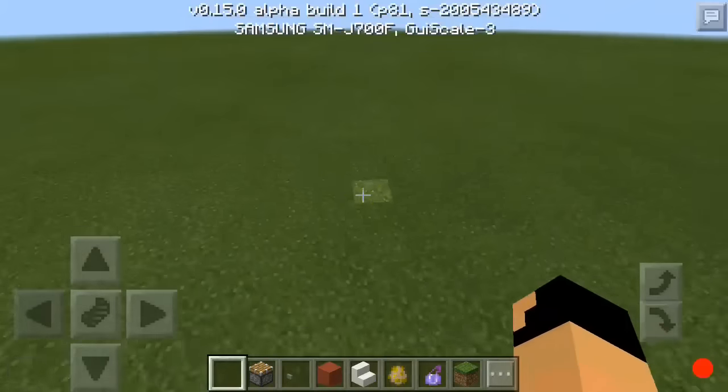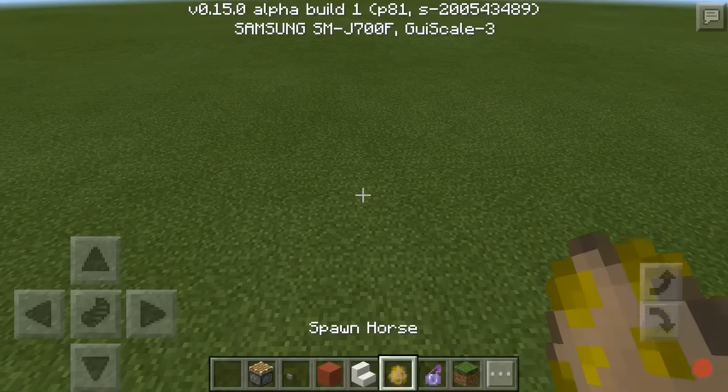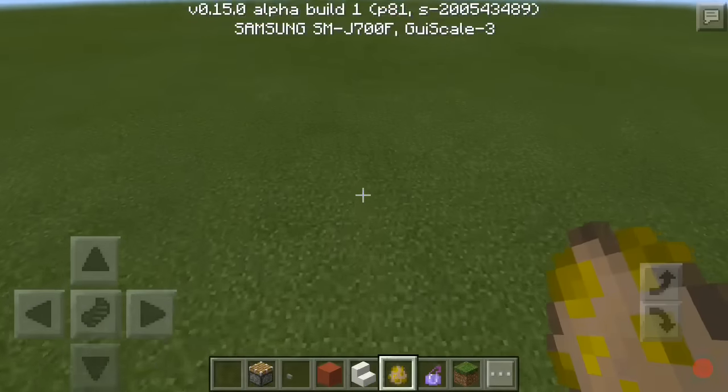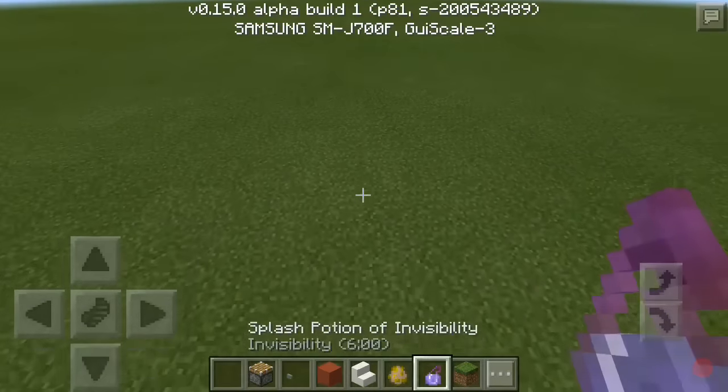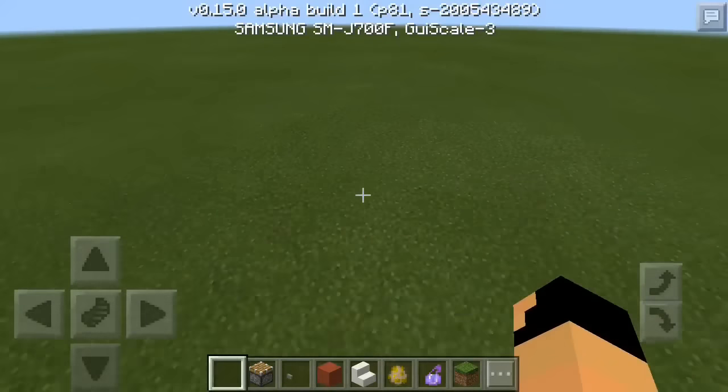For this trick you will need: a piston, a button, redstone, any block, stairs, a bonnet for a horse, an invincibility potion, and a grass block just to patch everything up.